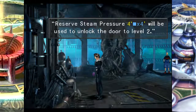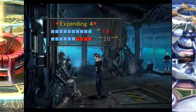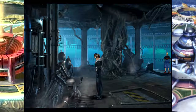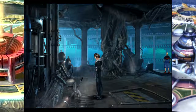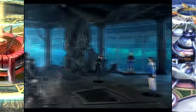Reserve steam pressure — 4 times 4 will be used to unlock the door to level 2. We have to use 4 to go to level 2; we have no choice in the matter. As it rotates the entire structure below us, seemingly. It certainly isn't rotating our floor since we climbed down here on rubble.